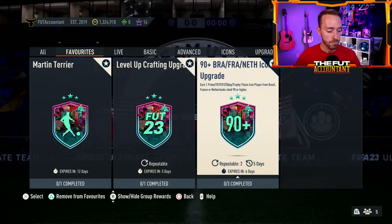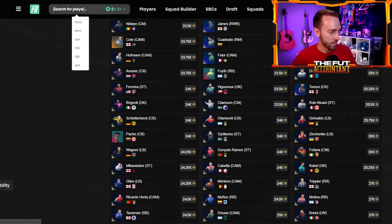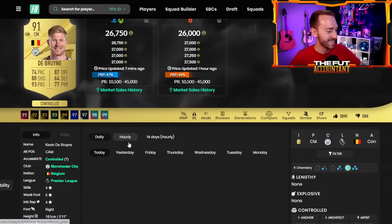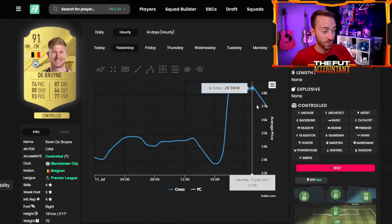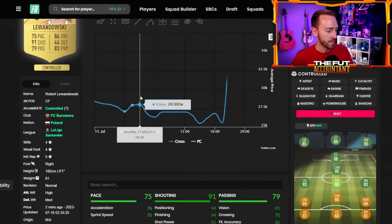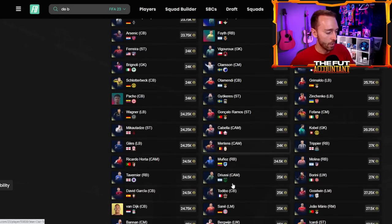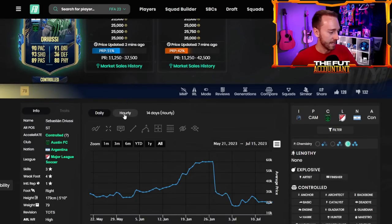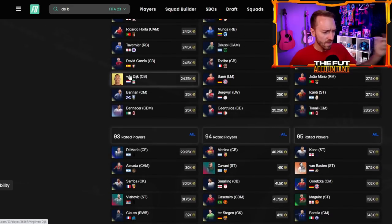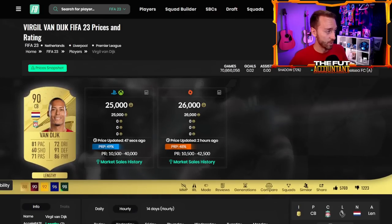Fodder is moving. If you picked up any TOTS cards yesterday, if you picked up any 91s, a lot of these cards have gone up in value. The gold 91s — I actually picked up like 10 to 15 Kevin De Bruynes at 22 to 23K. He's now 27,000 coins, with a big spike yesterday at about 28-29K. Lewandowski went from 26K to about 35K — what a rise. All these 91s are like 24-25K now for the Team of the Season. They were all 20-21K, boom straight up to 25. VVD went from 20-21K all the way to 26. So nineties were a really big part of the market rising.